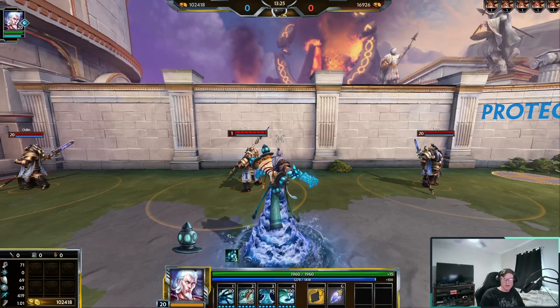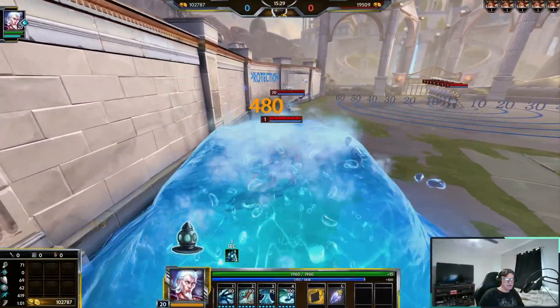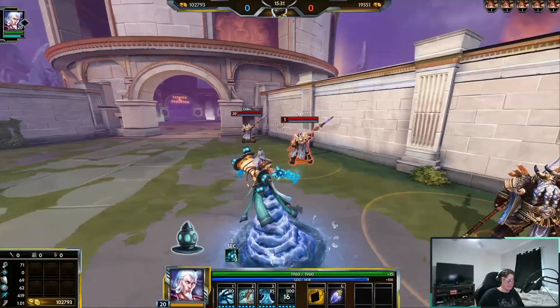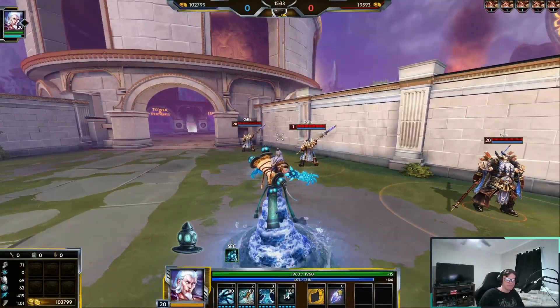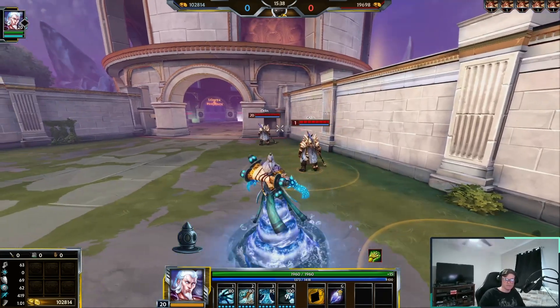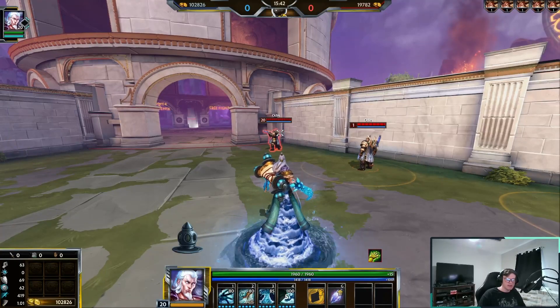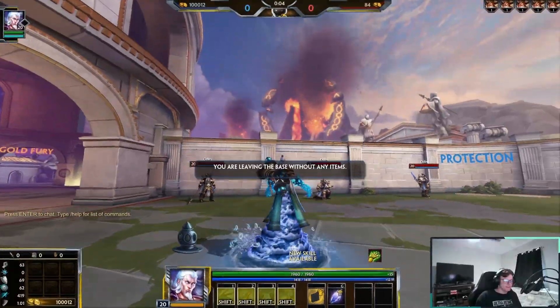Hebo's ultimate is where he turns into a wave and deals ridiculous amounts of damage. End game you will literally be one-shotting people for a thousand damage with that ability. You can also use it as an escape if you really need to — it's fairly simple, he turns into a wave and does big numbers.